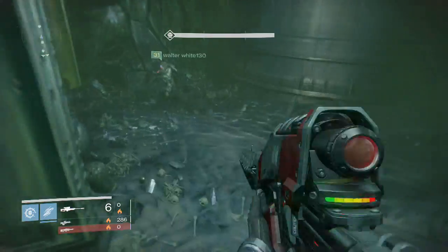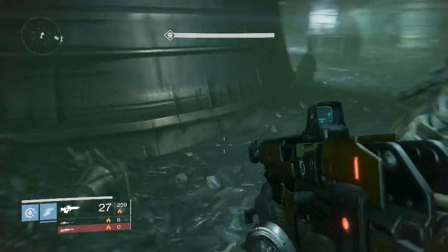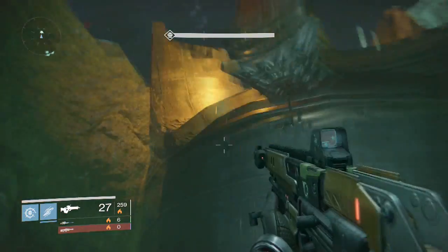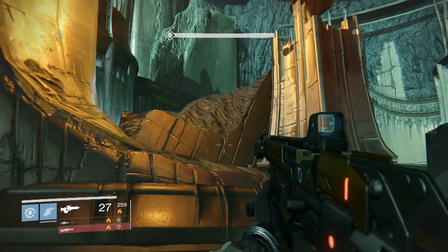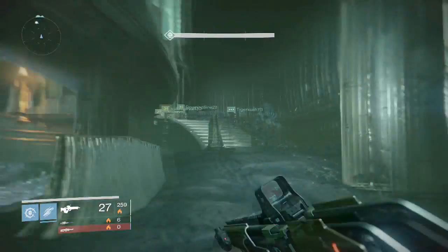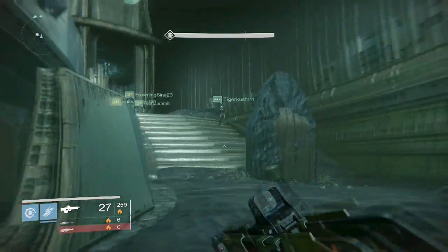Once the relic holder gets the sword, that person wants to go over to these rocks — this is the best spot to jump up and attack Crota. You're going to have to listen to your squad's callouts. When your squad says Crota's shield is at 25, the sword holder should start running toward Crota to get some early swings in as soon as the shield goes down. Your squad should be calling out: Crota's at 75, Crota's at 50, just got below 50, getting to 25 — go! Relic holder, go! That's how you get Crota down fast.